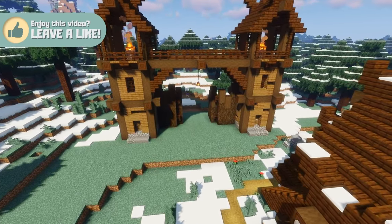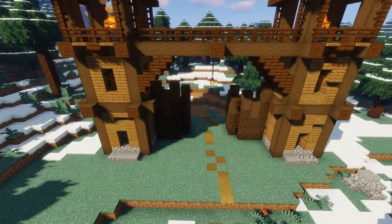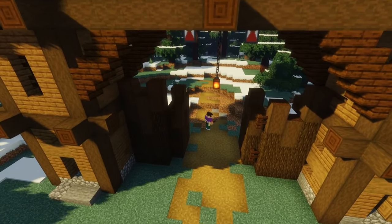Next we're going to texture up the floor by creating a warm pathway through the center of the gate. We can then add some stone steps to the steeper parts of the terrain and connect the outside world up with our internal village walkways.